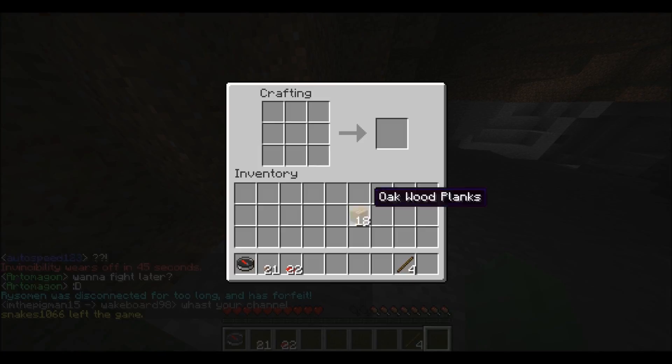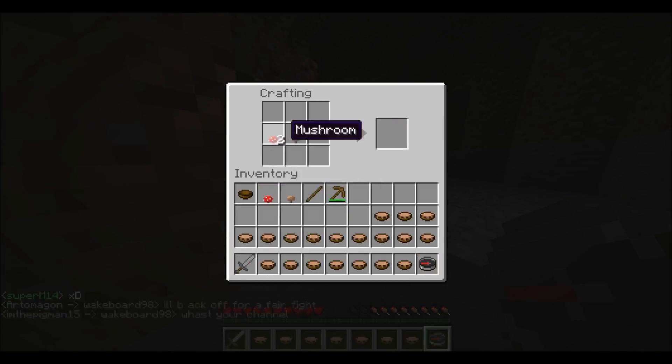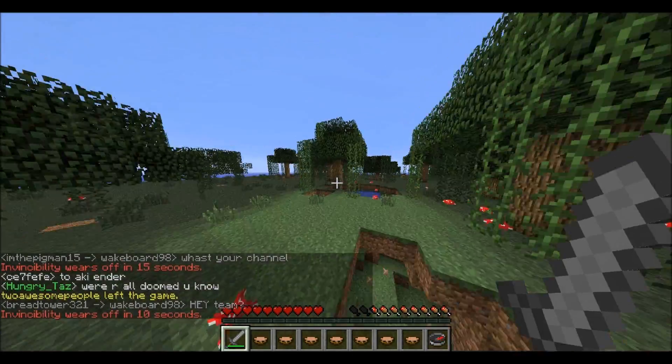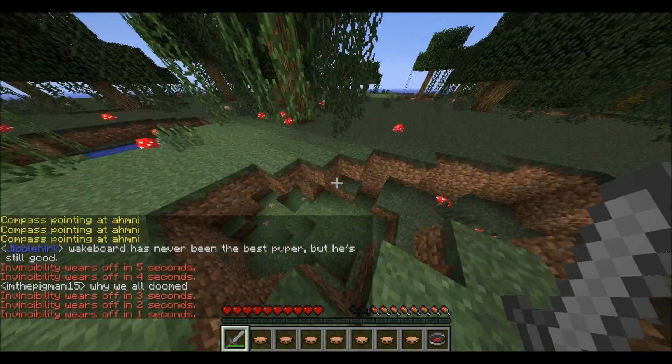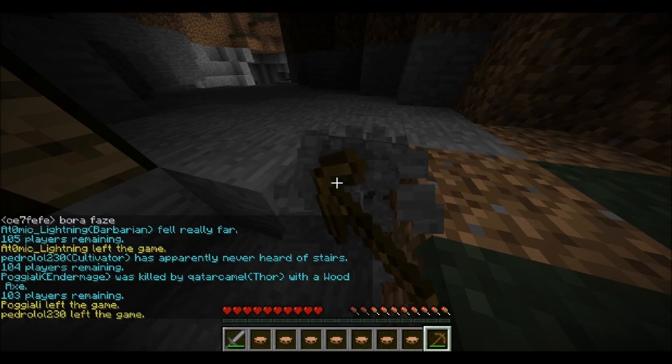This time I decided to play as Hermit and I was playing a little differently than I usually do, because usually I'll get a stone sword and soup and then hunt. But I decided I would mine for iron this time since there was a nice little cave system here, so I went for that strategy this game.